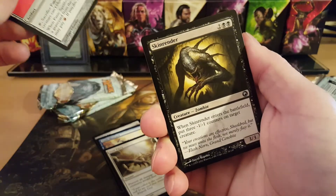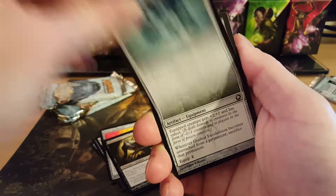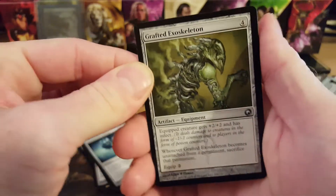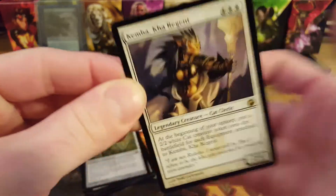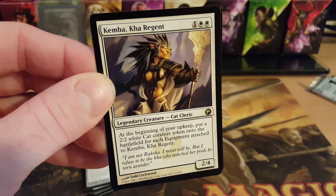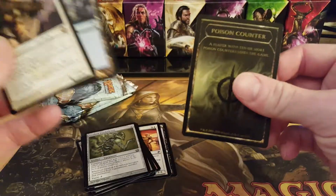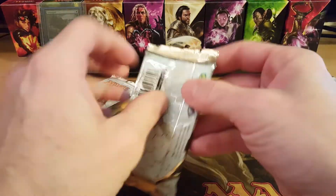Into the uncommons — Skin Render as the first uncommon, Liquid Metal Coating, Grafted Exoskeleton — that artwork is sick looking. And the rare is... Kimbaka Regent. Not one of the top ones but it's on the list. Might be a buck or so... oh, 45 cents. The poison counter token is probably worth more than the rare. So first pack: 45 cents.